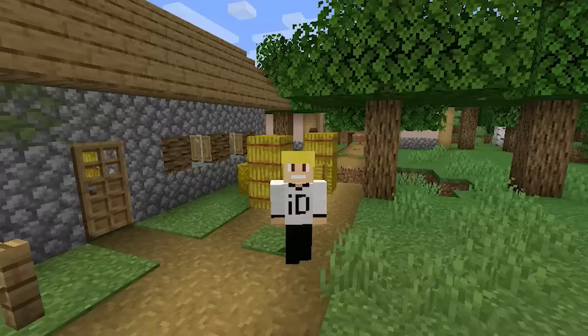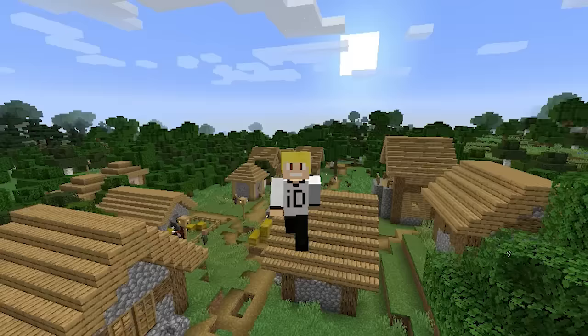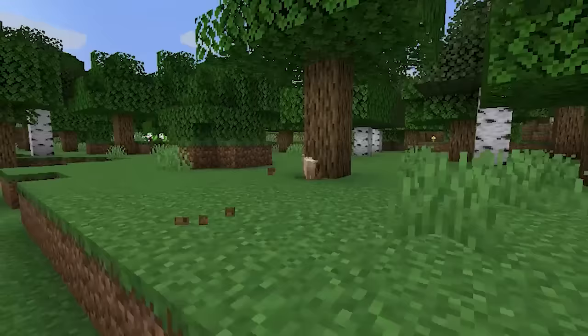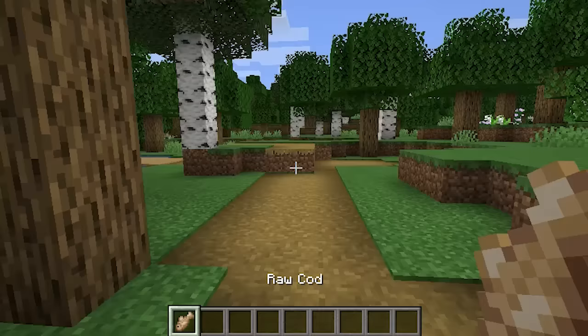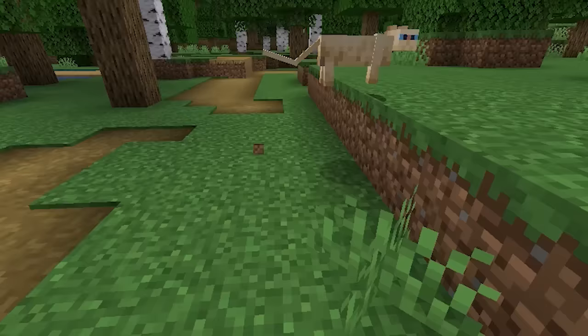However in the upcoming Minecraft 1.14 Village and Pillage update this is all set to change. In 1.14 a change has been made to ocelots so they can no longer be tamed and changed into cats, though they will still roam around in jungle biomes as normal and the only thing you can do with ocelots now is breed them. In the 1.14 update ocelots and cats have been split into separate mobs, as cats can now be found in NPC villages as stray cats rather than in jungles.